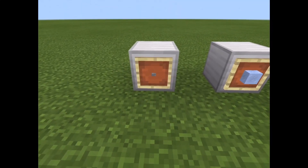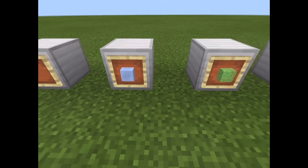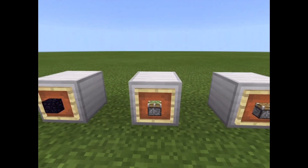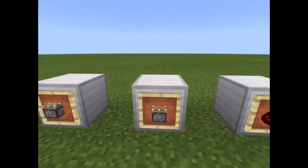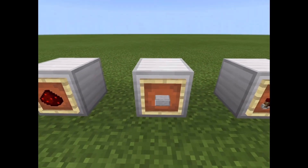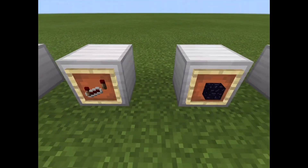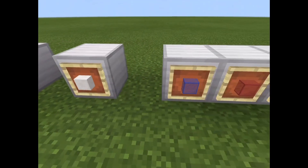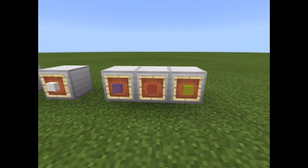Alright, so to build this you're going to want to have: a button, ice of any kind, slime blocks, obsidian or an unmovable block, sticky pistons, pistons, redstone, slabs of any kind, repeaters, a building block of choice, and stained glass to keep you in and for decoration.